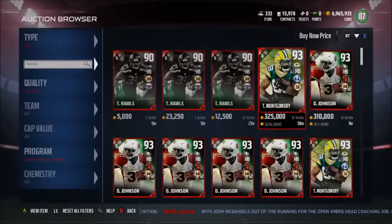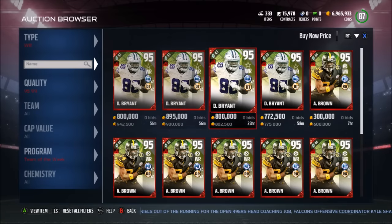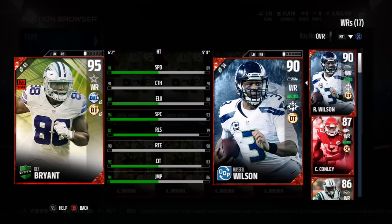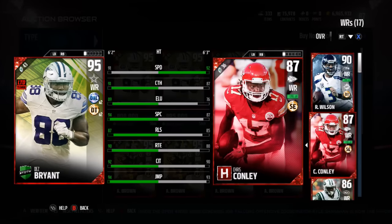The final Team of the Week limited time card is Dez Bryant — I'm so excited! I don't understand why he got this card though because Dallas took a loss yesterday, and they said you have to win the game to get a Team of the Week hero. He still got the limited time card, which is amazing. I think he should have gotten the Football Outsiders card if he was going to get a new card at all.